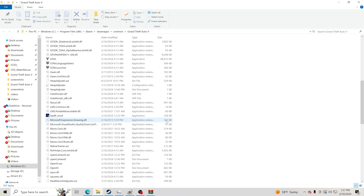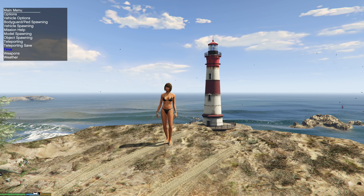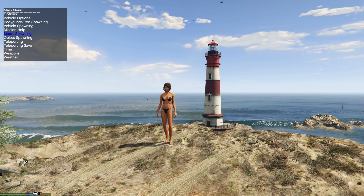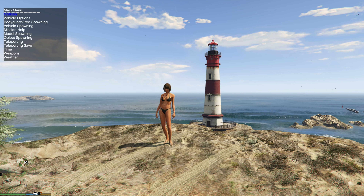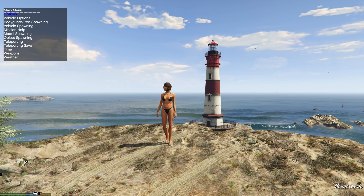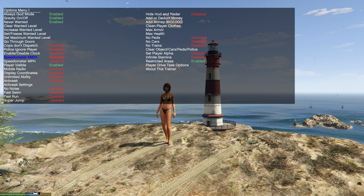Now let's jump inside GTA 5 and show you everything Simple Trainer has to offer and how to use it. Press F3 on your keyboard to pull up the menu — it appears in the top-left corner. To navigate, use the numpad on the right side of your keyboard with Num Lock OFF. Press 2 to go down, 8 to go up. If you don't have a numpad, you can use a controller: D-pad up/down to navigate, A to enter a section, B to go back.